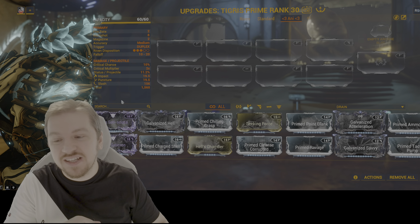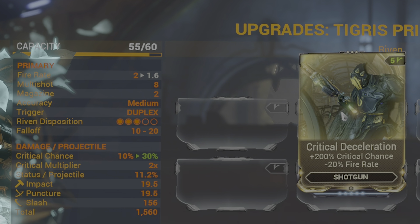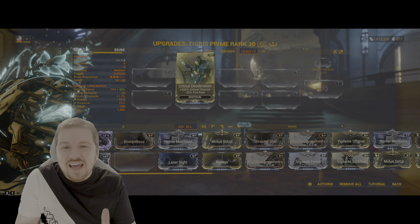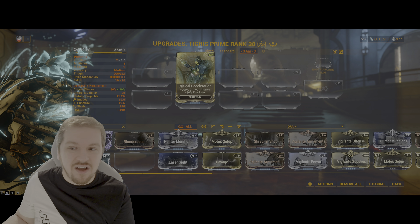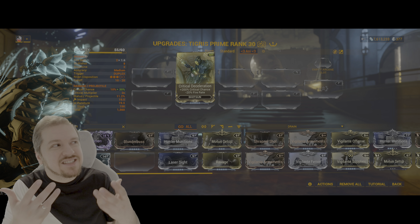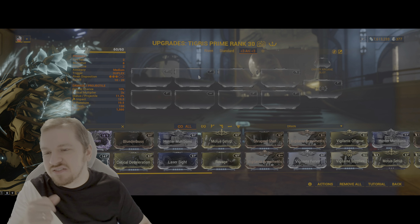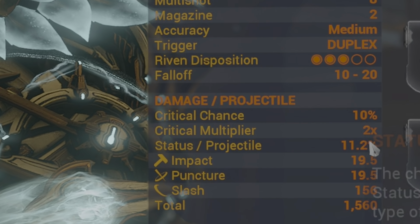Critical chance is 10% — it's abysmal. With Critical Deceleration at 200%, you're going to go to 30%. Is that worth it on the Tigris Prime? Well, you can build into crit. You got 30% now plus 45 from Arcane Avenger, you go to 75% — that's counter munitions territory. But historically speaking, that's not really how the Tigris Prime shines. We're also going to try a status build and a crit build to satisfy everybody. Critical multiplier at 2x by default, which is not bad. Status per projectile: 11.2.